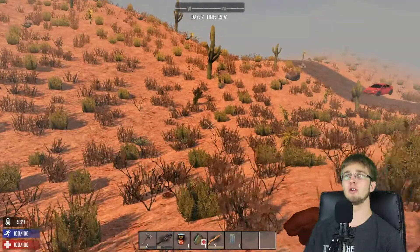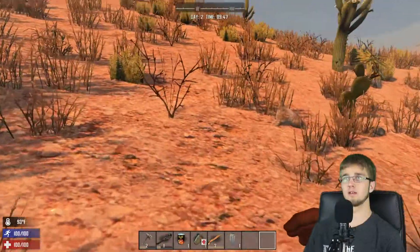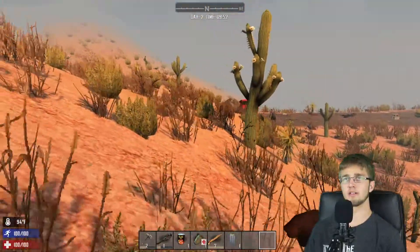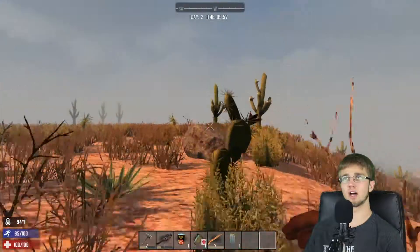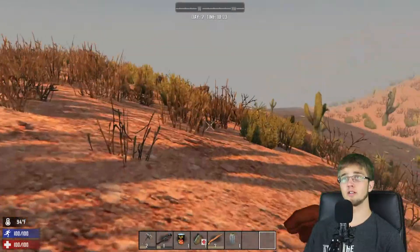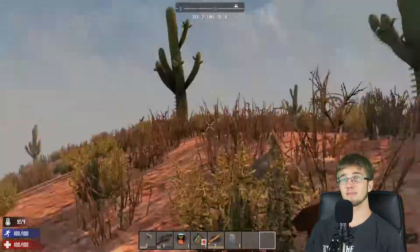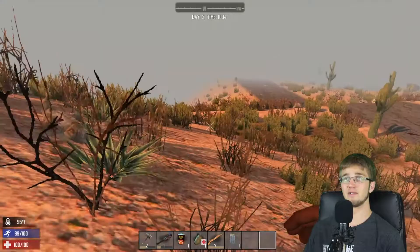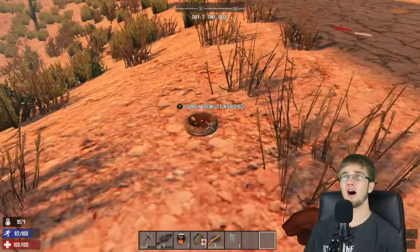Keep sneaking around, make sure that no zombies find me. I'm also seeing in the corner of the screen that apparently I'm getting very hot, so I might need to take off some of my clothes. I'm not entirely sure how that works. It's still at a pretty good temperature — 94. Once it gets to 100, I'm thinking we'd get a little more hot. That was the word I was looking for.